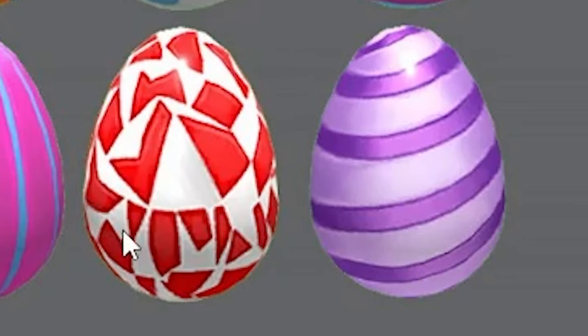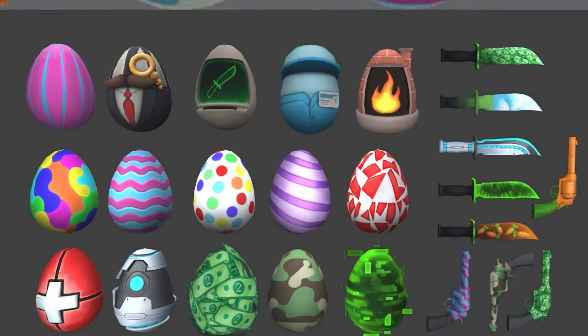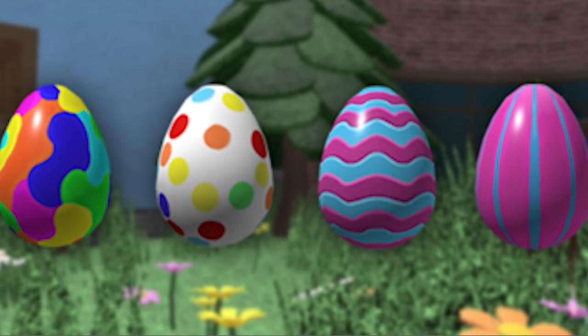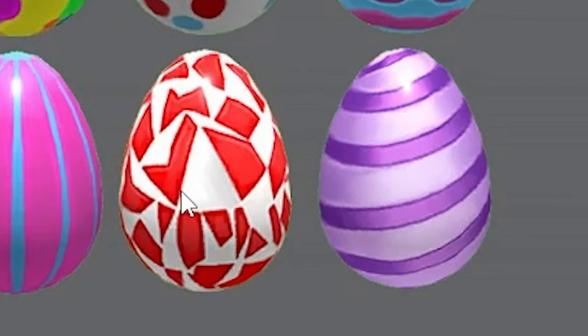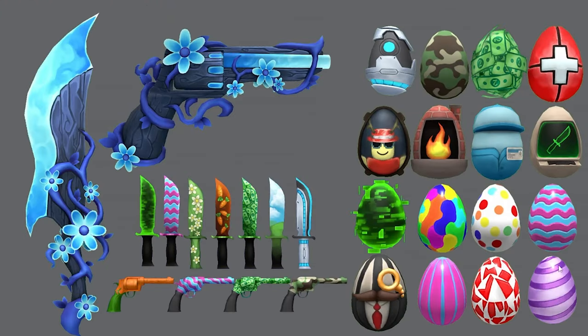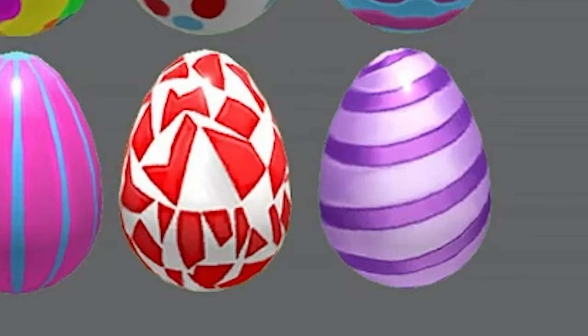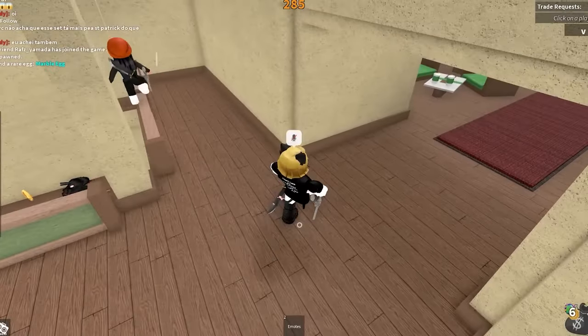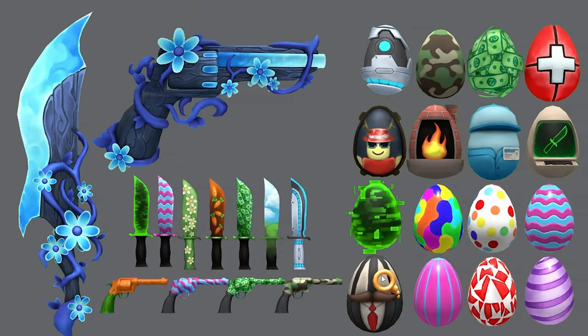For example, these bottom two eggs — this red squares egg as well as this purple striped egg — both did not release into the game. These were both leaked before the Easter update came out. Maybe Nicholas just wanted four common eggs instead of six. He could have even added these in as rare eggs if he really wanted to, so we could have had 12 different rare eggs like last year, even though some eggs last year like the marble egg weren't that impressive either.